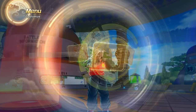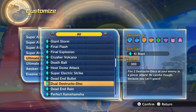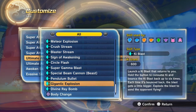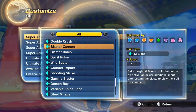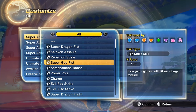This character is a Ki Blast character, so we're really gonna see how it works. I'm not gonna go deep into comparisons with Strike Super characters, because this is just a showcase — showing the moves, where to get them, and all that good stuff.